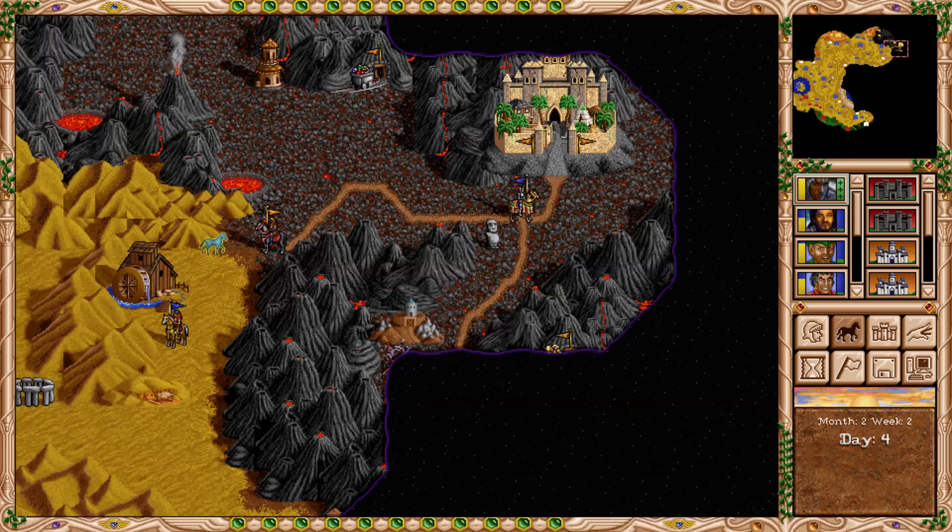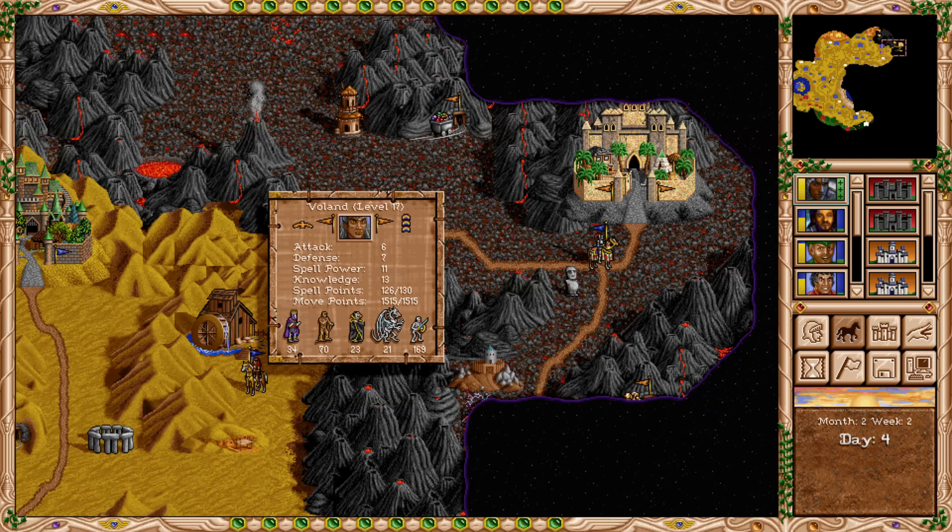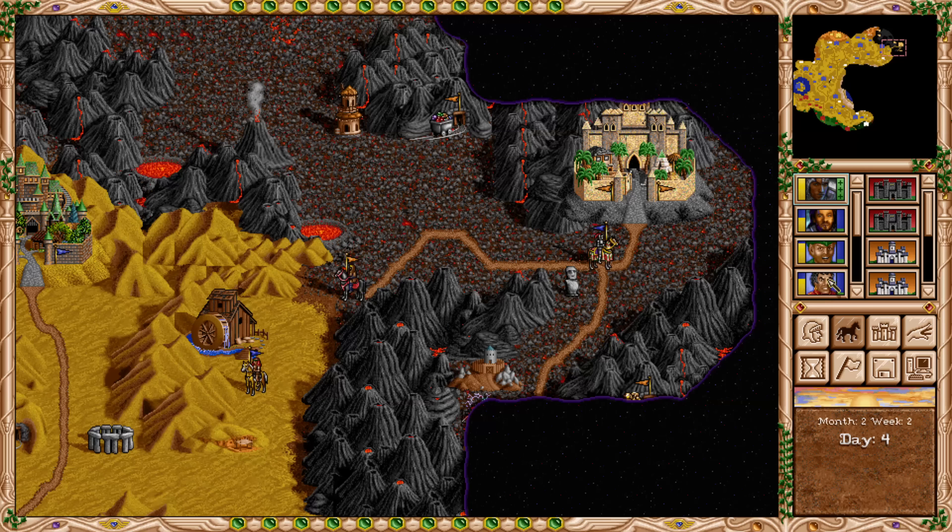Hey, welcome back to Heroes of Might and Magic 2 as we continue our playthrough of faction wards. In the previous episode we saw the emergence of Voland, who has 21 bone dragons, 34 power, plus three luck, and 126 spell points — both of those stacks very scary, an all-around terrifying hero.